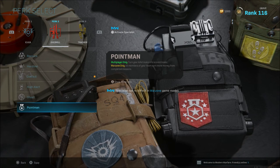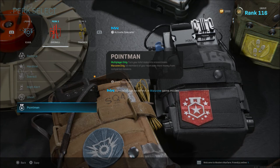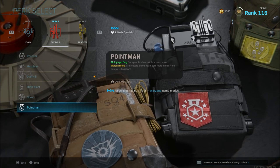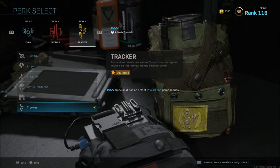Point Man means all members of your team earn more money from completed missions. If you do missions a lot I can maybe understand using it, but I don't feel like I get a meaningful benefit from it compared to Ghost, Overkill, or Restock. Moving on to Perk 3 — the first one I usually use most of the time is Tracker.